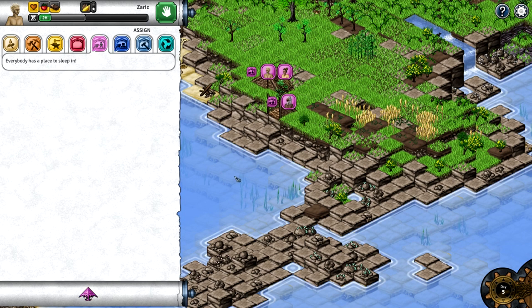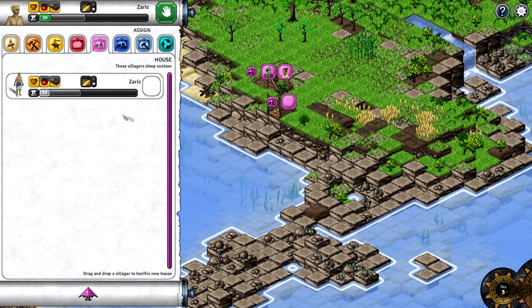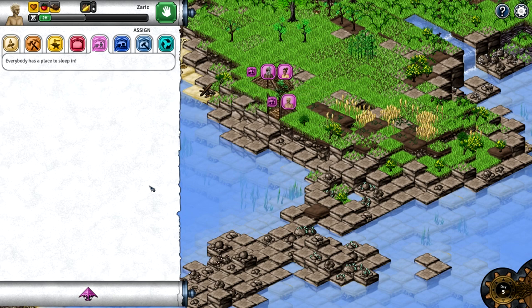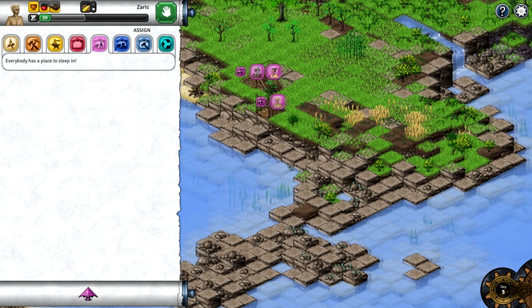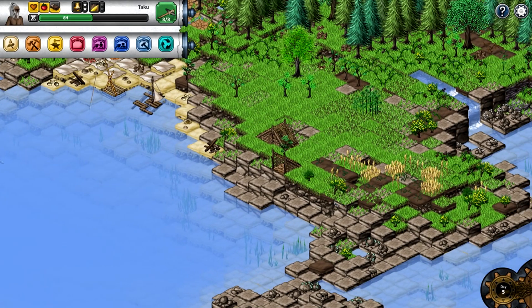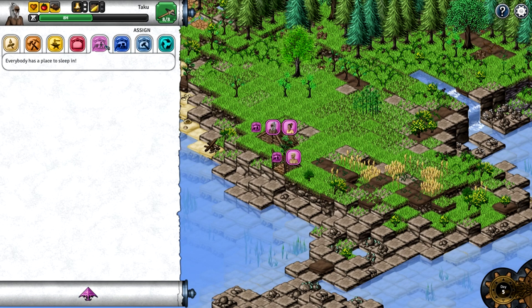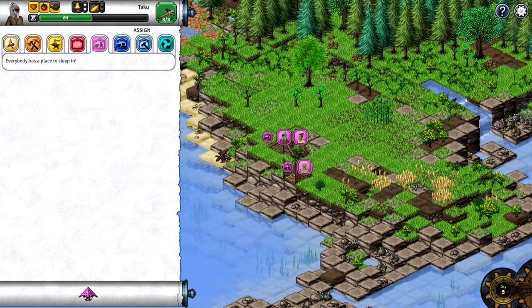There's an hour left, okay. Let's just let you do this. Now we have that. Let's go in here — Taku, you're going to go and live there. Actually I had kind of decided differently in my head, so we're going to switch you around. There we go — now everybody has a house to sleep in. That is good!